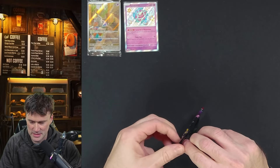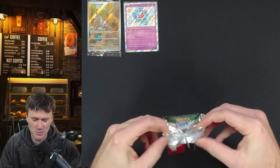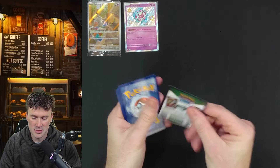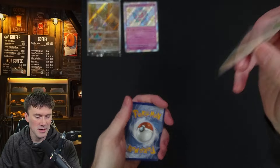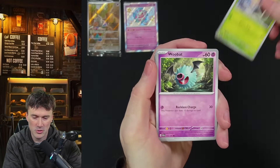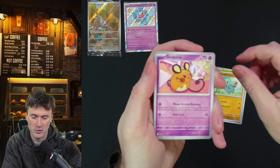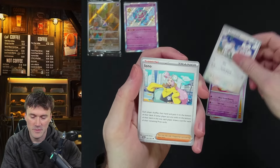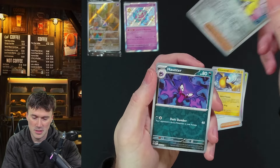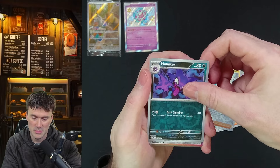I should have assumed it was holo — I don't know why sometimes you're not thinking 100% straight. You're mentally all over the place and you're like, surely that's not the card I'd be looking for in the very first pack. Not the card I was looking for specifically, but still a card worth noting. Now we know. Haunter is sweet too.